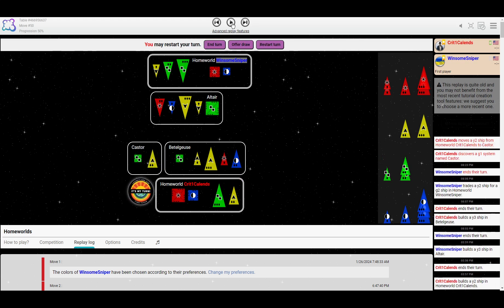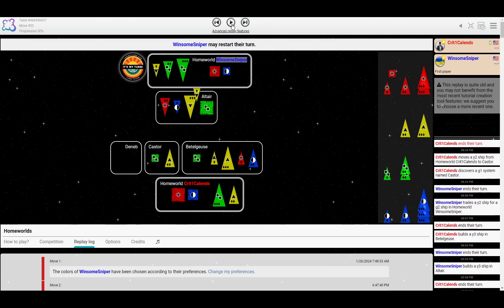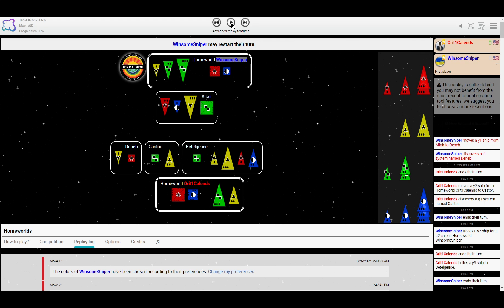Leapfrogging — well, I say that sacrificing a medium or larger green to build past smaller greens is a leapfrog. But what is it when there are smalls blocking the medium greens, but you were able to get a medium yellow and trade for it? That seems like it might need a name too, but I'm not going to come up with one right now. Crit spreads out the yellow. Sniper also spreads out the yellow, so if either of them builds the medium, the other gets the large.